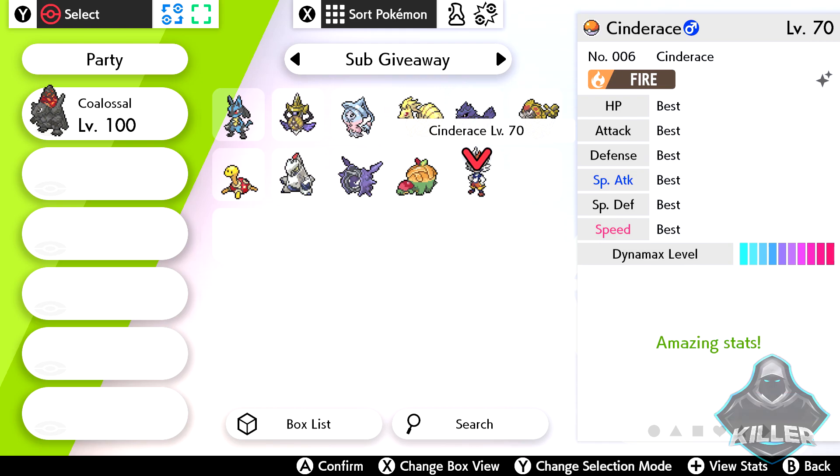As you guys can see, if you glance over to the middle of your screen, you'll see next to each of its stats it says 'best.' That essentially means this Cinderace has the best possible stats that you can get on a Cinderace.